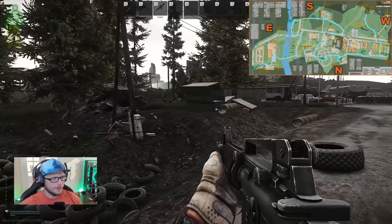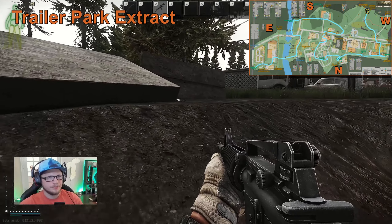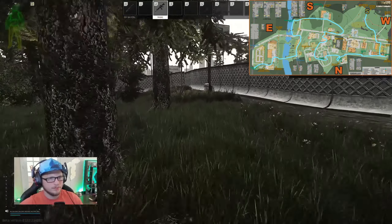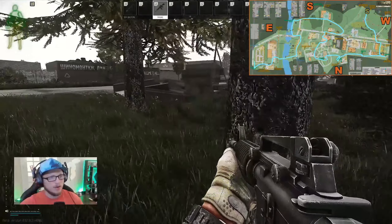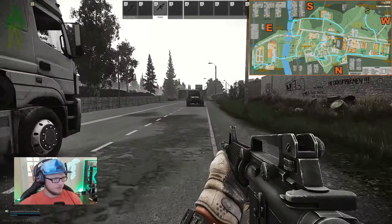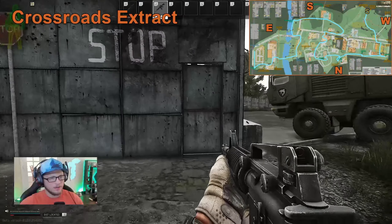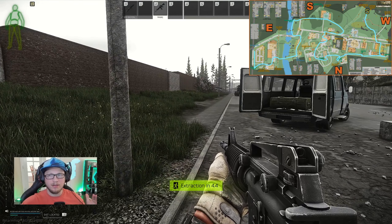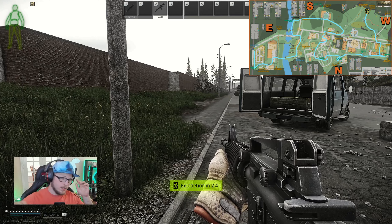There are two other guaranteed extracts — one in the northeast corner and one in the southeast corner of the map. Over in the northeast side we have the trailer park extract. We can run into the back of it or walk down the road to get our extract prompt. And here's our crossroads extract. With that, that covers our offline raid. Next up is the live raid, where we'll get our first look at a fresh account going into the first customs match.